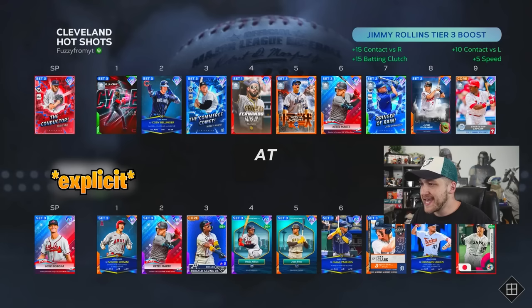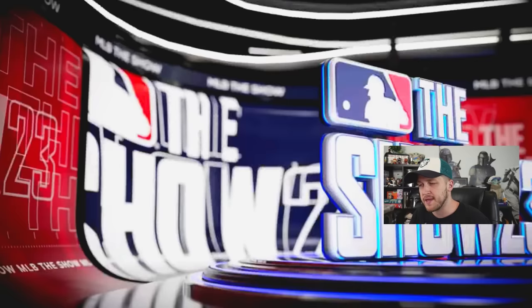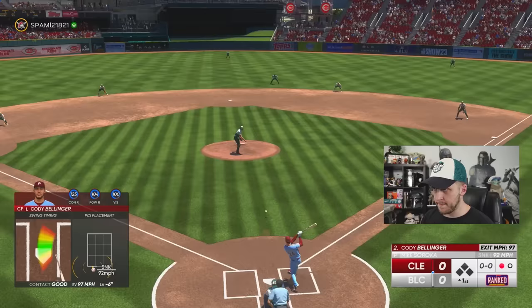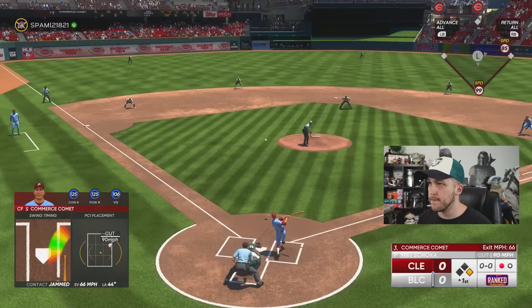Game number two — we are facing 97 overall Mike Soroka. Mike Soroka with a 93 fastball in on my hands — he just got some firewood from Elly De La Cruz. That is gonna be a base hit for Cody Bellinger. I might not get out with Cody Bellinger for the remainder of the year — I might go 500 for 500.